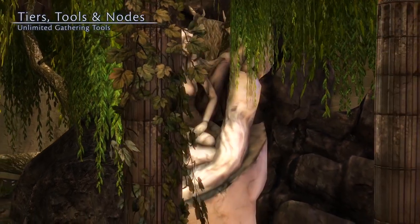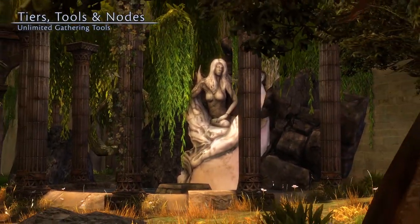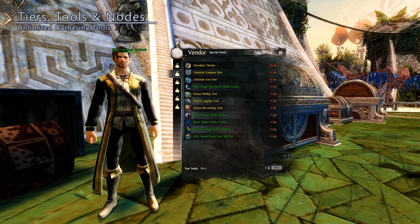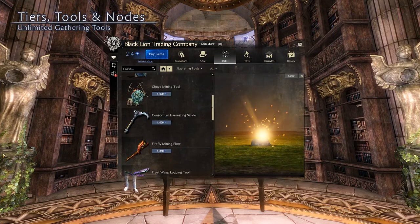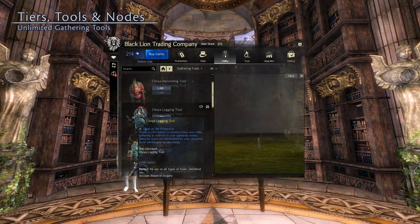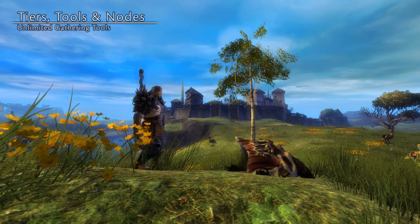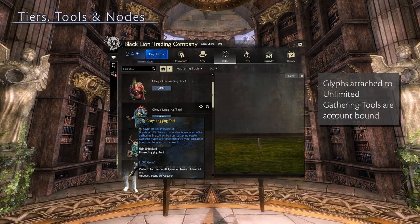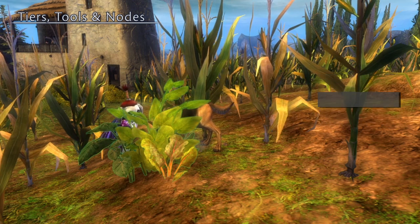Unlimited gathering tools, as the name implies, do not have charges and therefore do not have to be replenished. These tier 6 quality tools can be purchased from the gem store using gems or they can be purchased from a vendor using Black Lion statuettes. Almost all of these tools have special animations and many of them will come with glyphs. One note: when you purchase one of these tools from the gem store, the glyph will automatically be account bound and cannot be traded with other players, but it can be unslotted and swapped between the characters and tools on your account.